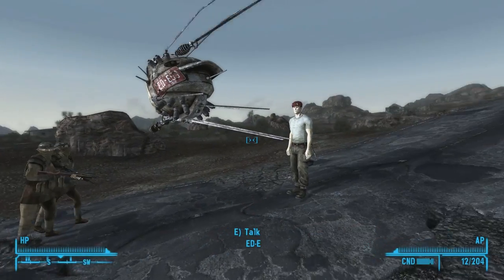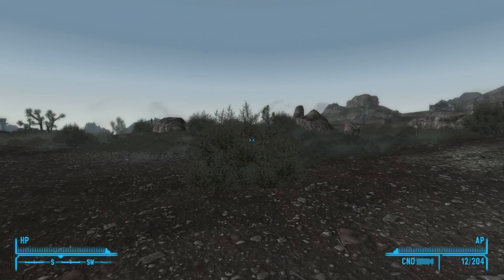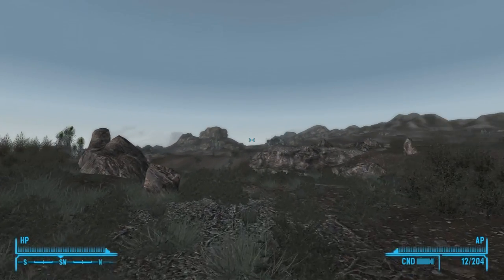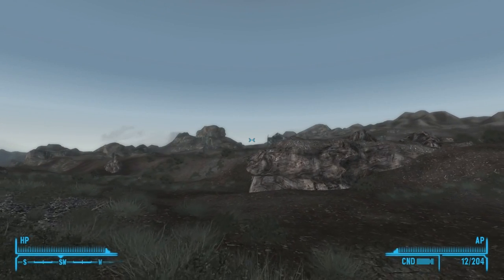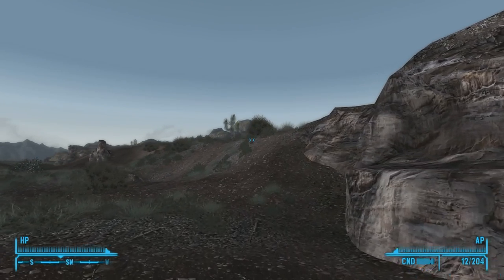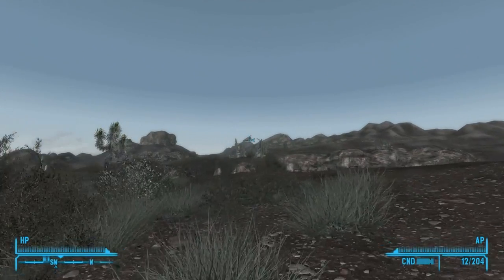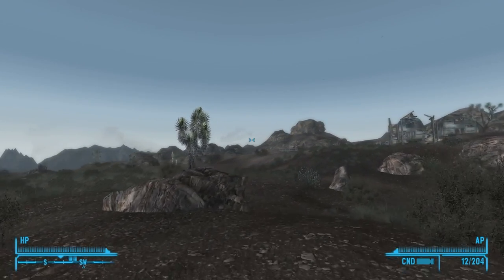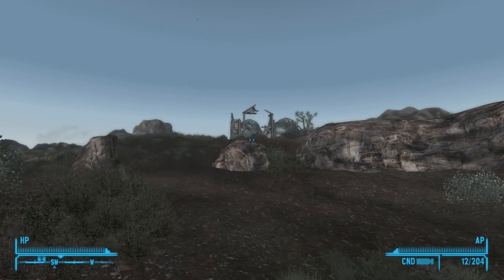Can we go over here, maybe? Is there anything to explore and find in this direction? Probably not, but I'm going to find out anyway. Oh, there is a house over there. I'm looking at the radar to see if we've got any blips. Yeah, there is some stuff over there that we can maybe discover and loot. There's a big hornet there. There is something here we can discover - this abandoned farm.